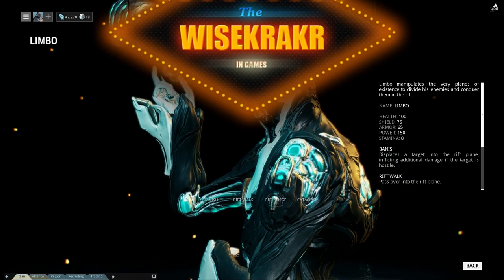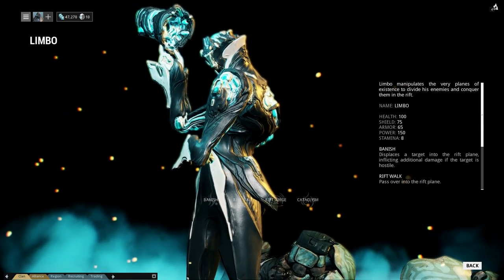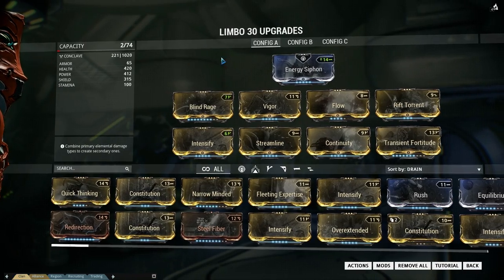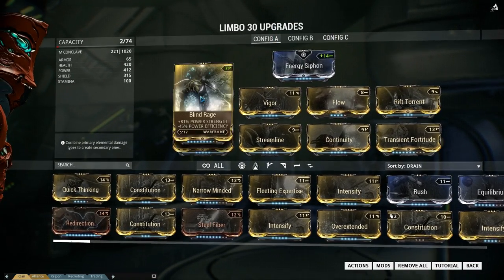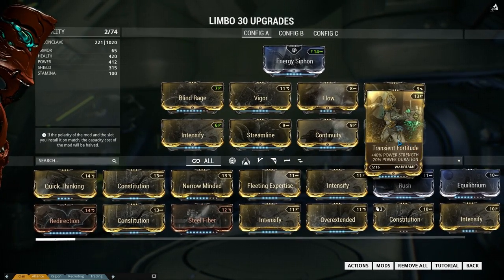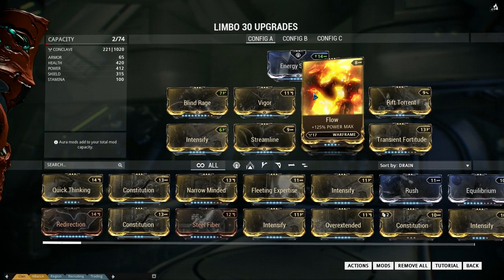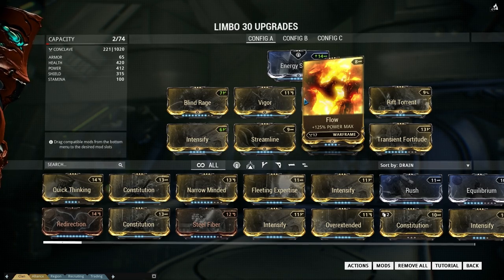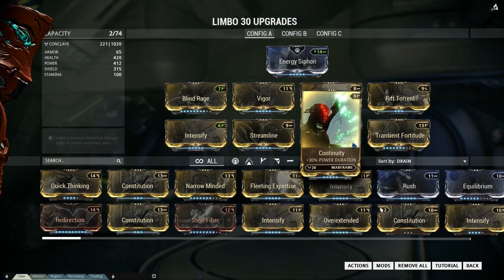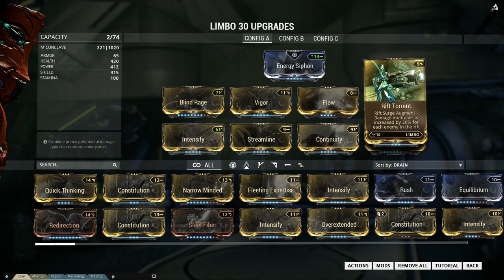Welcome to GamesWise, it's me Wisecracker, and in today's episode a Limbo build especially made for the Rift Torrent Augment, which you can get from the Arbiters of Hexes or the Cephalon Suda. This build is made for strength and a little bit of power duration, but basically it's all strength. While in the Rift, Limbo can increase his weapon damage by going into Rift Surge — you banish enemies to the Rift and blast them, and with the Rift Torrent Augment, you increase it even more.